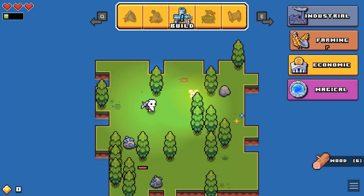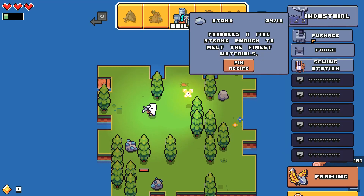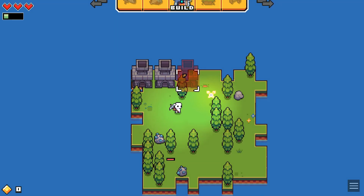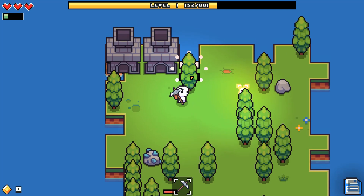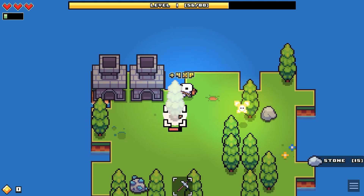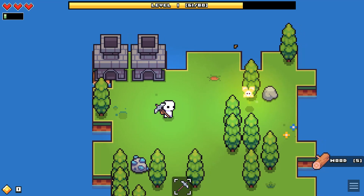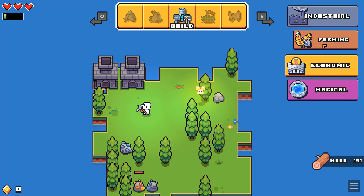Okay, now I can build the forge like the game wants me to. But I still want to build one more because I have the resources. There's a tree or food or something right here... what is it? Oh, it's just stone.